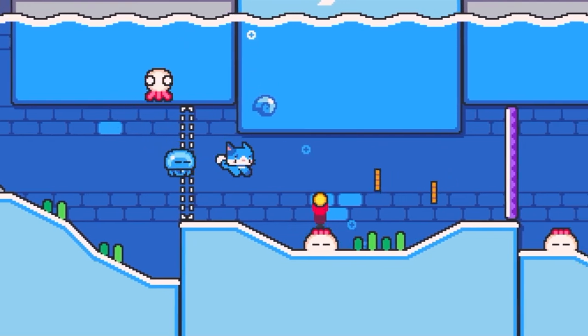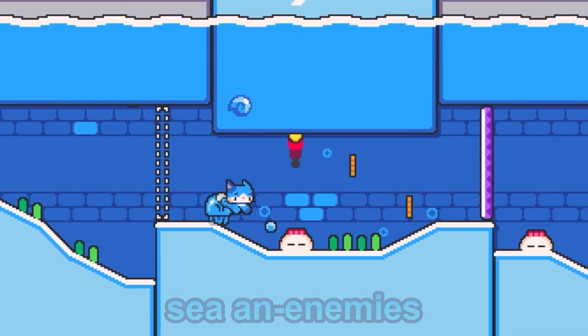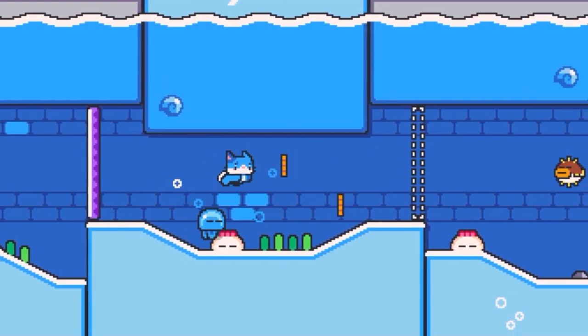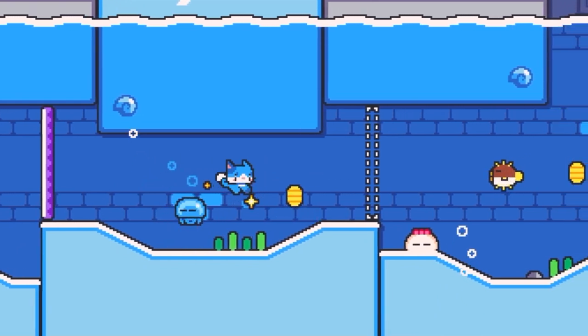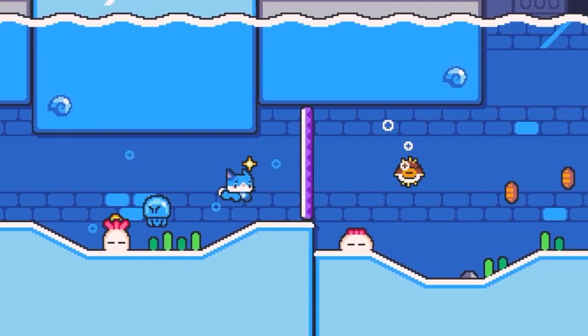I really love how cute these little sea anemones are. They have a new game mechanic where they shoot out fireballs underwater, which is another really nice challenge. They also look really cute — I really like these and just wanted to point them out.